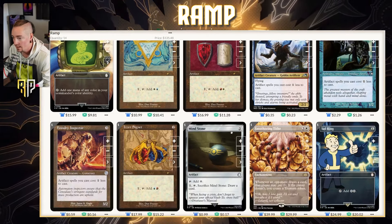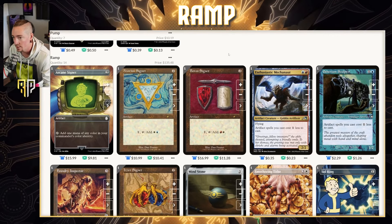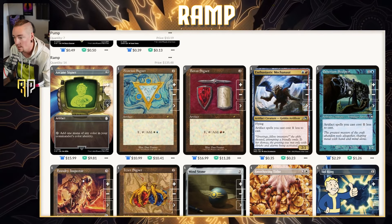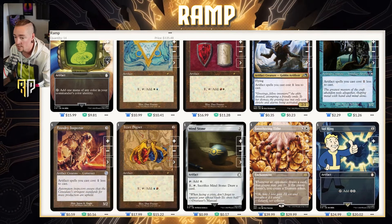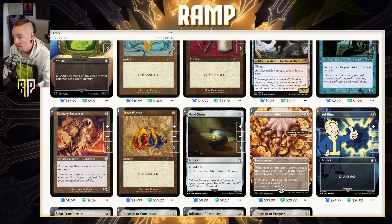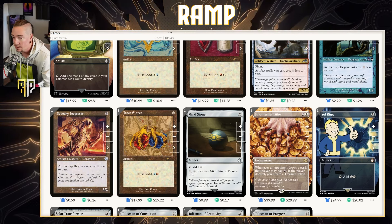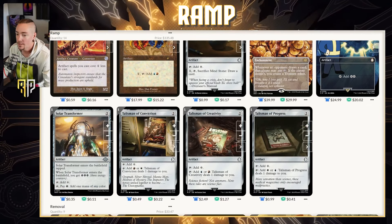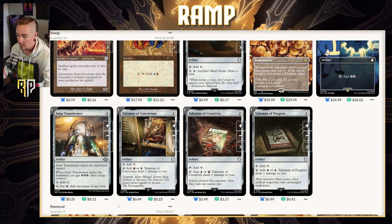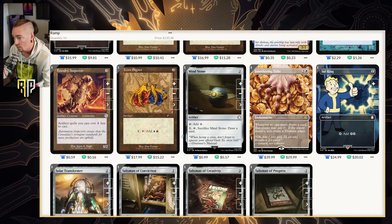In the ramp section, I got Mind Stone, Sol Ring, and the arcane signets and talismans all in Fallout printings as an homage to the two commanders. We've got Arcane Signet and the Azorius, Boros, and Izzet signets — all four signets. Enthusiastic Mechanaut, Etherium Sculptor, and Foundry Inspector all make artifacts cost one less, which should do a lot of work. Smothering Tithe is always going to work even if people try to remove it. Sol Ring, and Solar Transformer enters tapped but gives three energy and taps for colors or lets you pay energy to add one mana of any color. We've got 14 pieces of ramp — we really want to get this five-mana commander out ASAP.